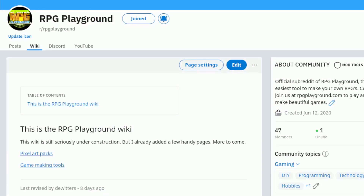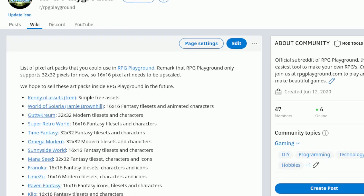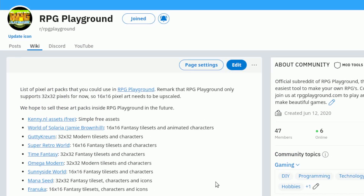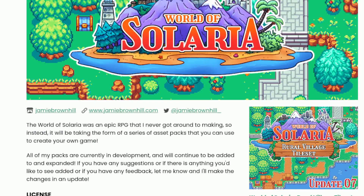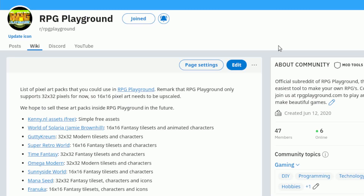Now if you want to use some graphics but you're not that great at pixel art, no problem. On our Reddit page I added a wiki where you can find pixel art packs. For example, World of Solaria is a nice one — you can download different packs. If you have 16x16 pixel packs, just double the size, because my engine uses 32x32 pixels, and then you can use those graphics.